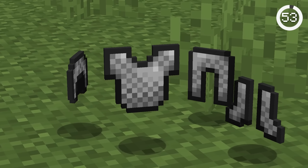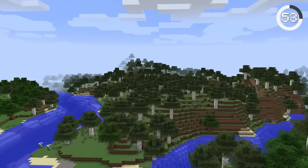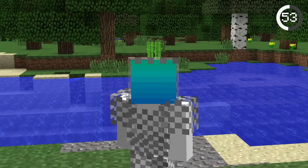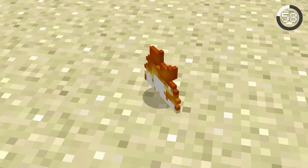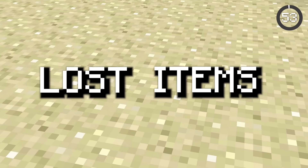The only way to get chainmail armor is either in creative mode or from a mob drop, right? In older versions of Minecraft, chainmail could actually be crafted using fire in a crafting table. The recipe doesn't make too much sense, but it was at least a way of crafting chainmail. Sadly, you can no longer get fire in newer versions of Minecraft, leaving it as one of Minecraft's lost items.